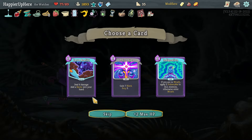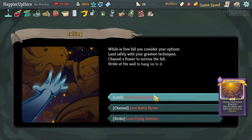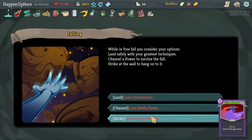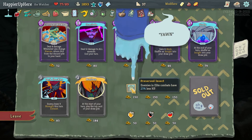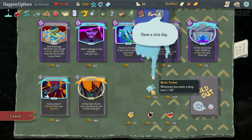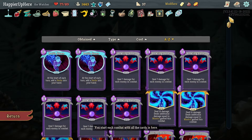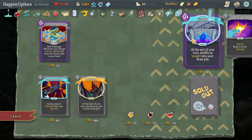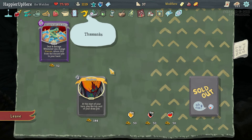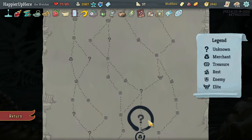Preserved Insects - enemies in elite combats have 25% less HP. Meal Ticket - whenever you enter a shop, gain 15 HP. Frozen Eye - when viewing the draw pile, cards are shown in order. Let me grab the Flurry of Blows - or actually I already have enough. Let's grab the Conclude for an influence, evaluate, study. Dark Shackles is pretty good. I don't need any potions. I also really hope I get a shop in a question mark room.